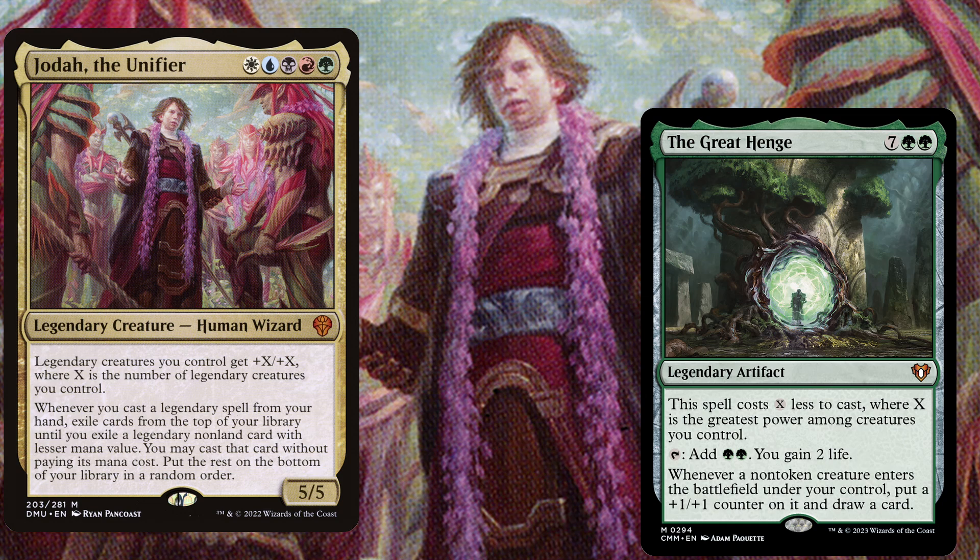The Great Henge costs X less to cast where X is the greatest power among creatures you control. You can tap it to add 2 green mana and gain 2 life, and whenever a non-token creature enters the battlefield under your control, put a +1/+1 counter on it and draw a card.